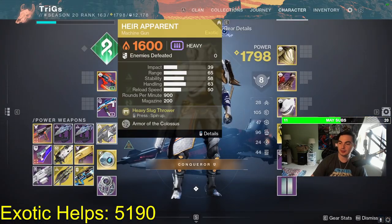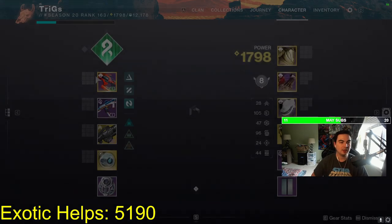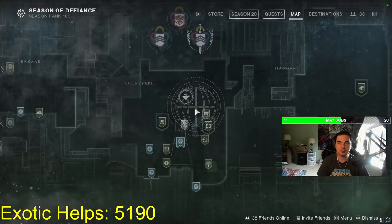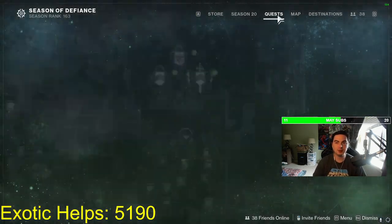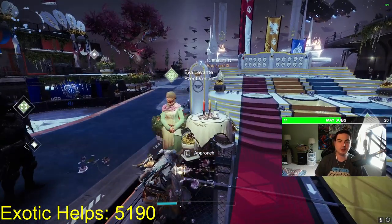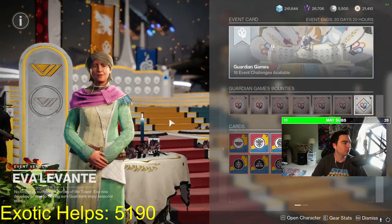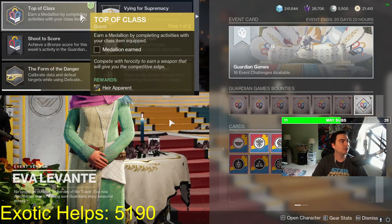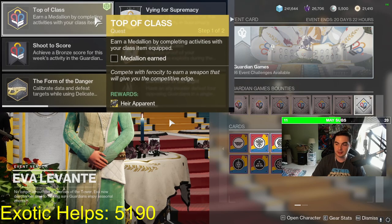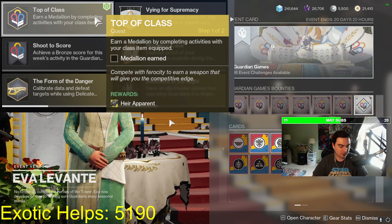Hey everybody. If you want to get Air Apparent and its catalyst in Guardian Games, all you need to do is complete the Guardian Games intro quest, which is called the Best in Class quest line. Once you complete that, go to Eva Levante and she's going to have the Air Apparent quest for you. When you pick it up, you just have to earn one medallion.